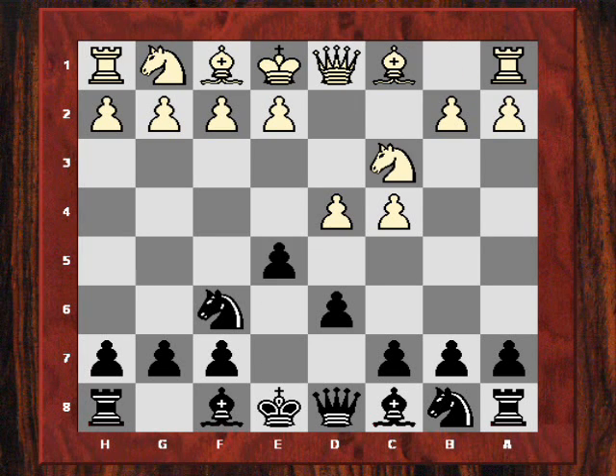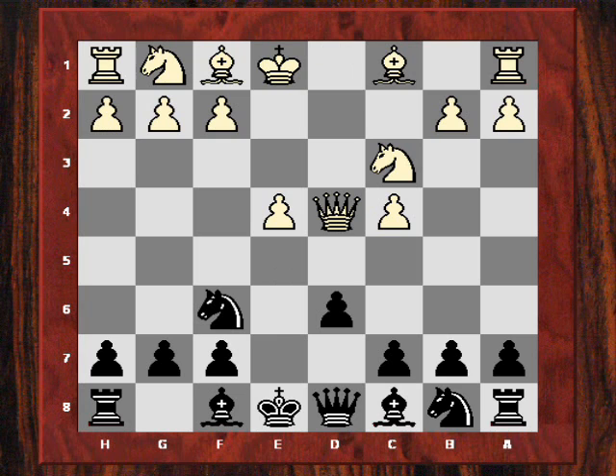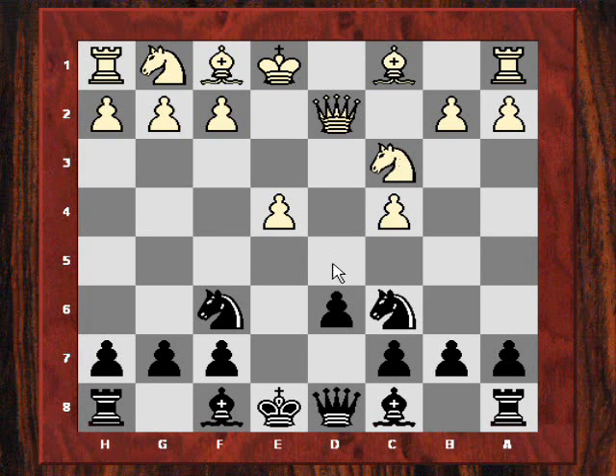After Nc3, black plays e5, not fearing the exchange of queens — that's a known safe line. White plays e4 and Nesmeshinov plays exd4. After Qxd4, Nc6 gains a tempo on the white queen. However, this is perhaps a little controversial because white has a nice d5 square, and black will have to waste time playing c6 later. After g6, black is using the bishop fianchetto to later put pressure on the dark squares.